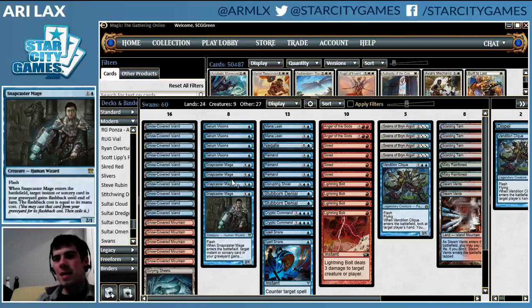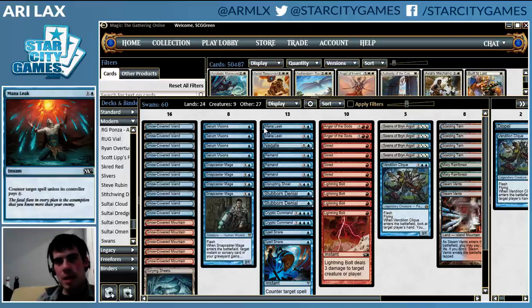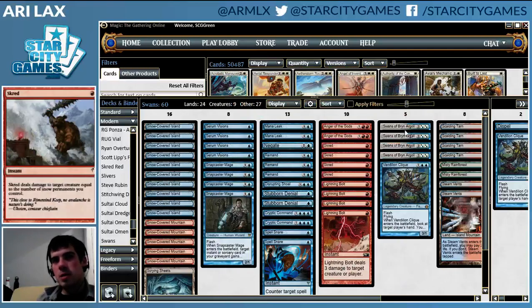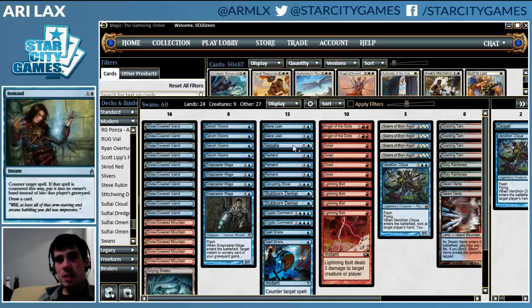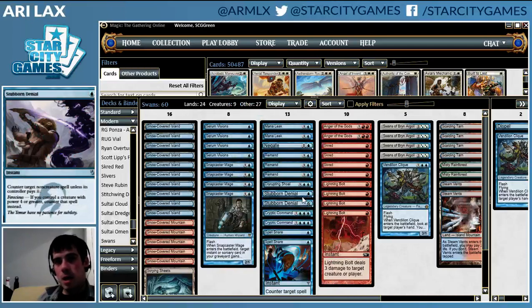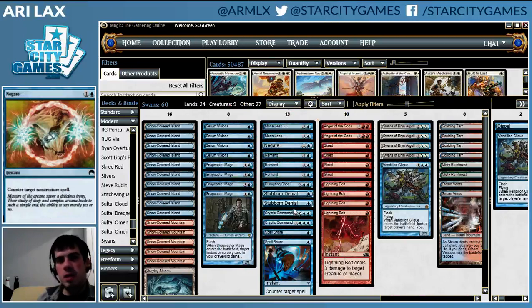Kevin had a main deck Blood Moon, but I think that with the way the metagame is going, I'd rather sideboard Blood Moon in specific matchups and not try to mize people, so that ended up being the cut. The counter suite: we've got a couple Mana Leaks — they get dead going late — a couple of Stubborn Denials to go with the Swans, some Remands, and a Negate. There used to be three Stubborn Denials, but I didn't like drawing multiple Stubborn Denials without a Swans, so I trimmed to an actual spell that has an impact 100% of the time.